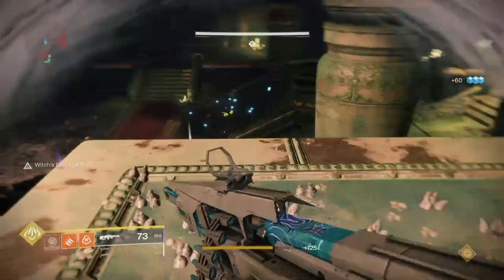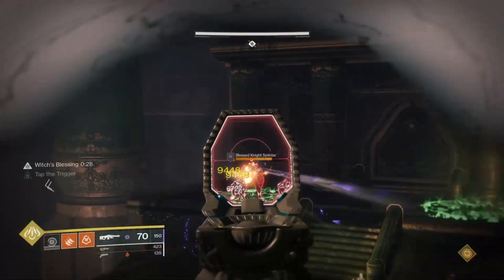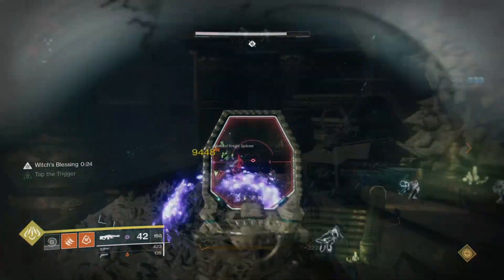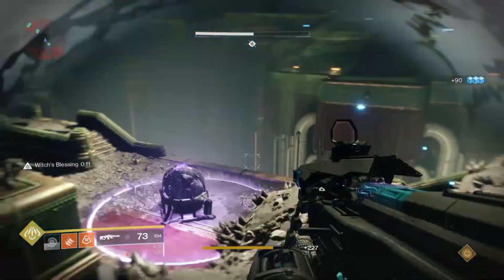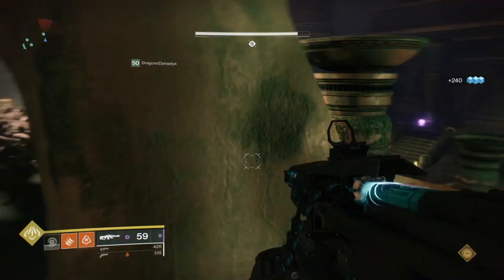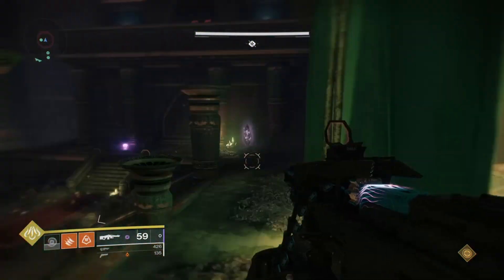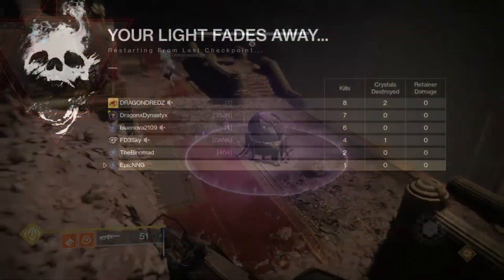All you're really doing here is wave clearing, however you'll need to make sure that the immune enemies are killed by the right person. After a little while during each wave you should hear a Witch's scream, indicating that three crystals have spawned around the room — one for each team. These crystals can only be destroyed when shot by a player with and without the buff at the exact same time. There will be one on the left, middle, and right side of the room. Make sure they're destroyed fast or your team will wipe.